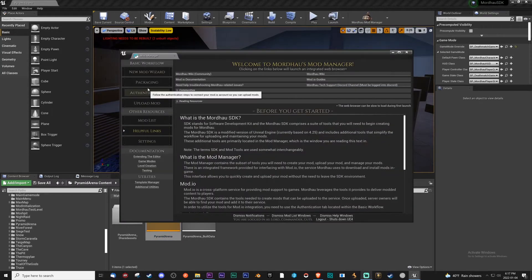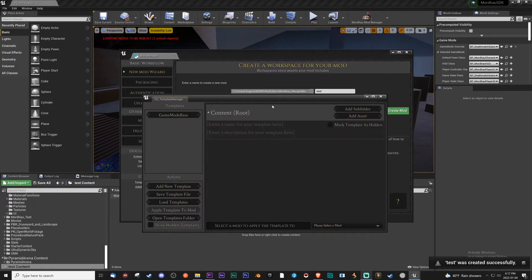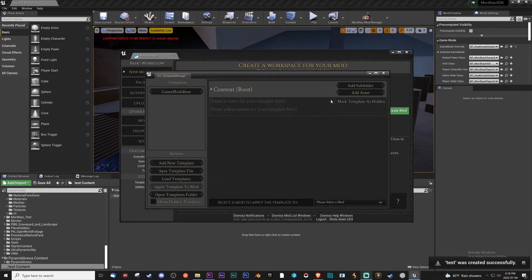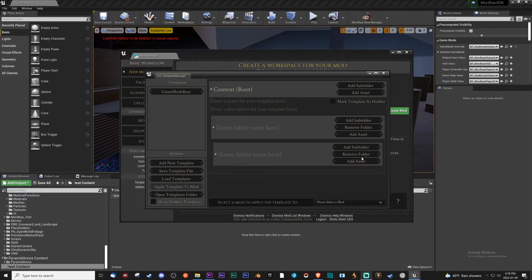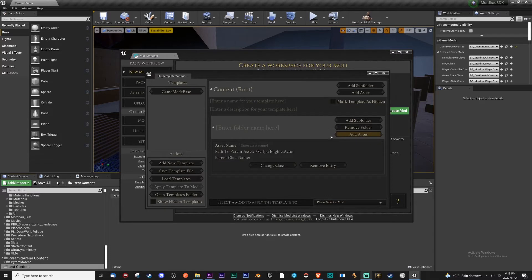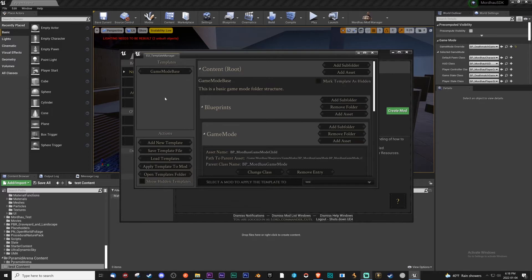Let's go check it real quick. Wizard. Test. Create Mod. Okay, so this will pop up. Game mode base is the template. You can add new templates too — I haven't quite touched that yet. Let's just test. Add a subfolder — you can add and remove. Let's check. Add Assets. Okay, so you can add actors and such. But I'm going to actually remove that folder.